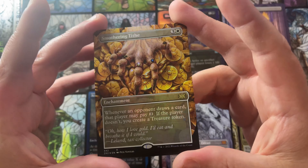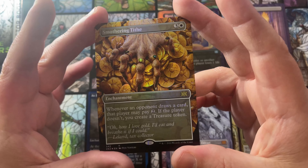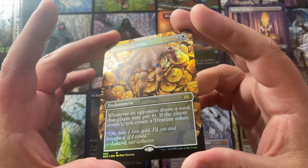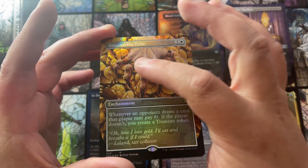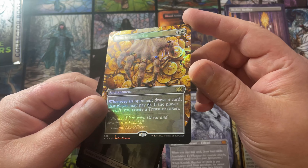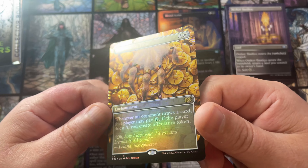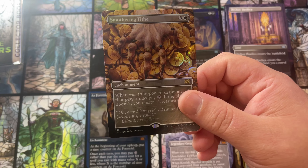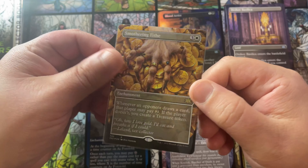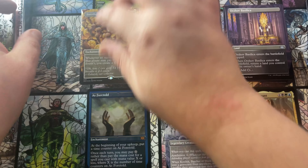Oh boy, winner winner chicken dinner! That is a gorgeous Smothering Tithe — oh my god, look at all that gold and coins, that greed. It bothers me a little bit that it's out of Wubrg order, but wow. This is one I was hoping to open — we did it, we opened the Smothering Tithe foil. I think these dropped for a bit and then recovered pretty well. Right now this sucker is sitting like 80 bucks plus, maybe even 90 — that is gorgeous.